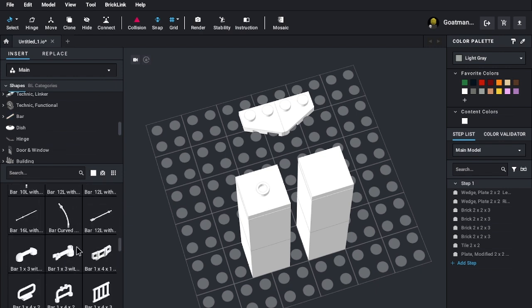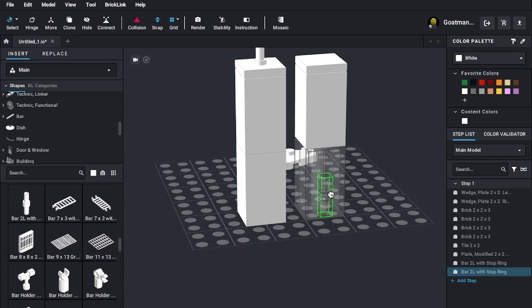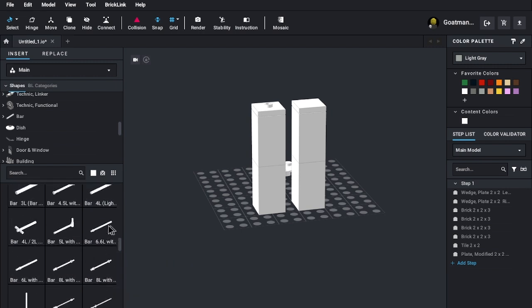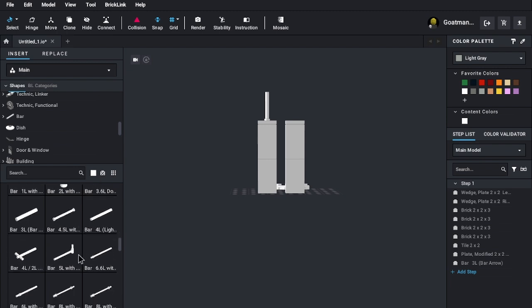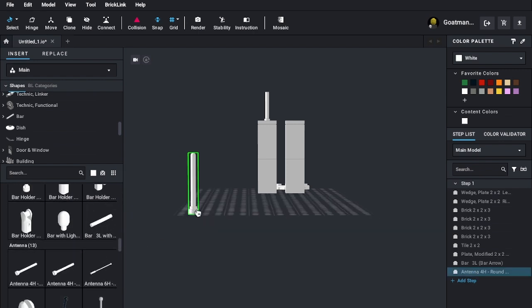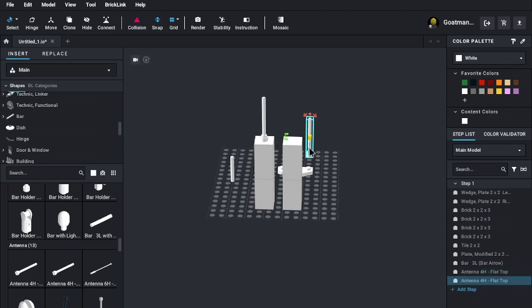Makes sense. Okay, so now I can go down to bar — is there a bar with a stud? This could be good. How about that? Doesn't look right. The three-long one — this one could work though. That's not bad. I was thinking of this one — would it work?